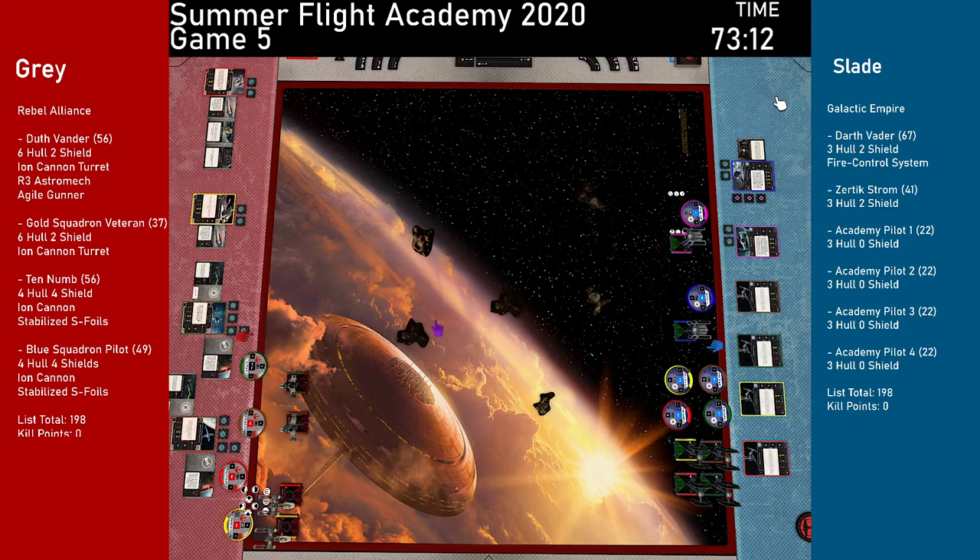Empire has all their dials set, Rebels set their last dial. No ships have systems phase abilities, so we go straight into activations. Lowest to highest initiative — TIE fighters are starting it off. All four Academy Pilots take focuses, flying in a tight formation.